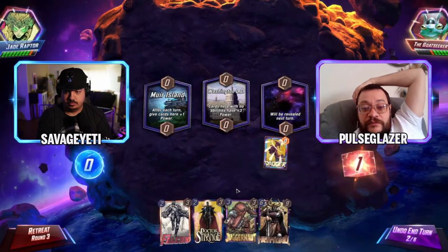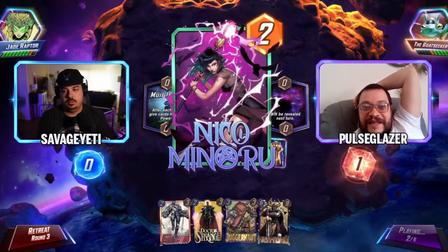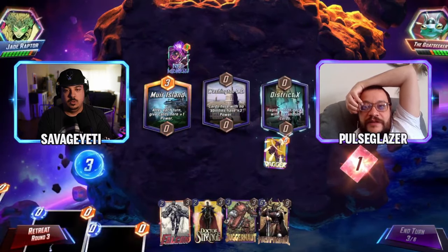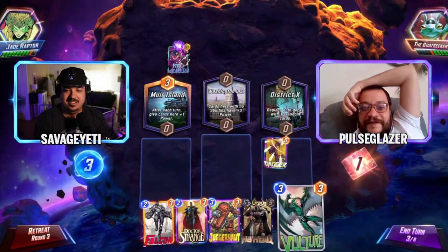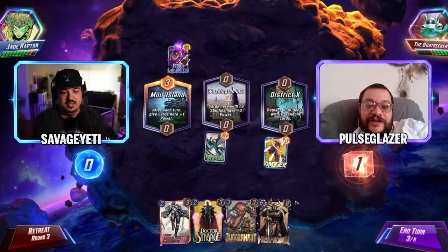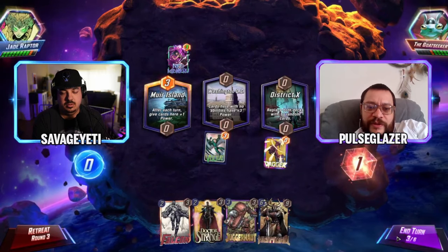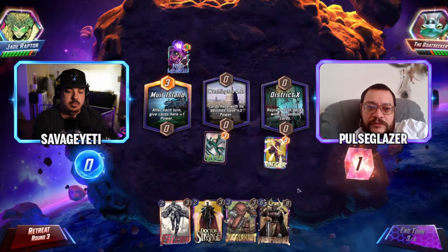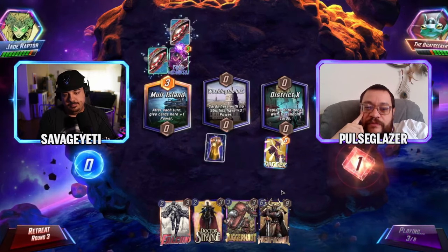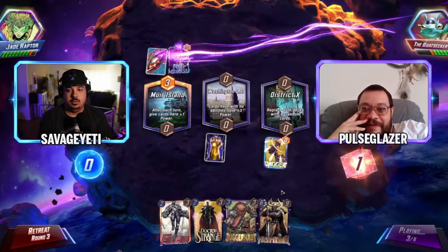The tournament had vods up — it was a great time, meeting Dara and Speedy Snaps among others. Dagger is now almost a dead card until Heimdall. The discussion is whether to play Vulture on the island or move things there, but with Heimdall coming, stacking too much power there is a problem. If Phoenix Force is already out you're going to feel bad.